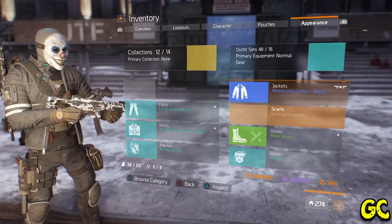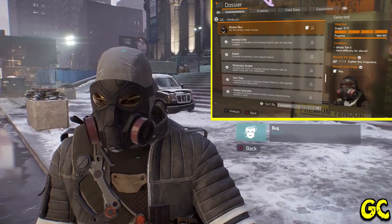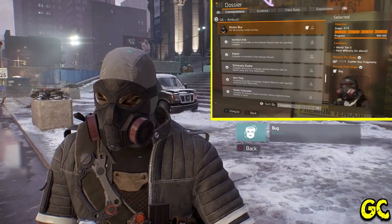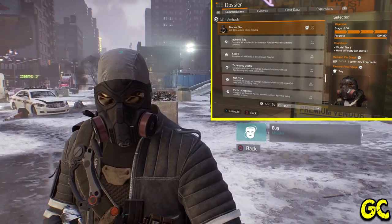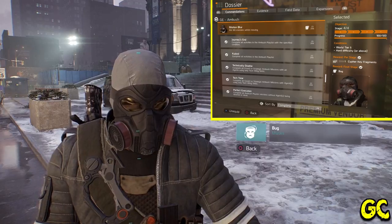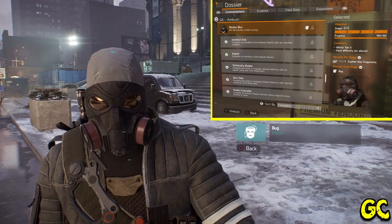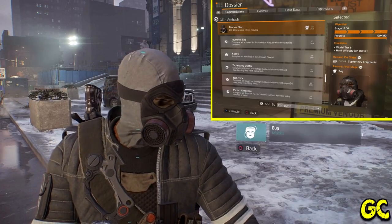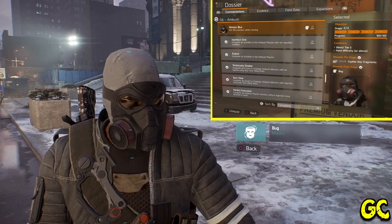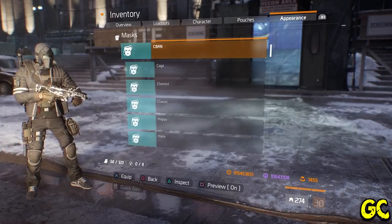You can find your masks in your inventory — press R1 to go to your apparel, then go into masks. There are 15 in total at the minute. The first one is the Bug mask, which is tied to the 'Motion Blur' commendation in the Ambush commendation list. It requires you to kill 100 enemies while moving, and you can only do this during the Ambush global event. That's the fourth event to come back round — after Outbreak, Assault, and Strike — so it'll be a while. When it does come back, killing 100 enemies while moving is very easy. You've got to be on World Tier 5, Hard difficulty or above.